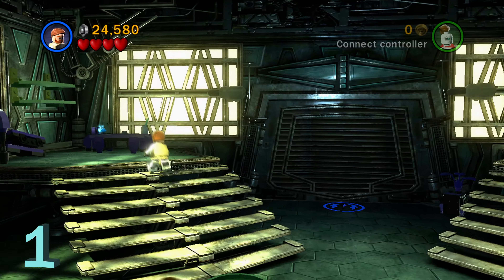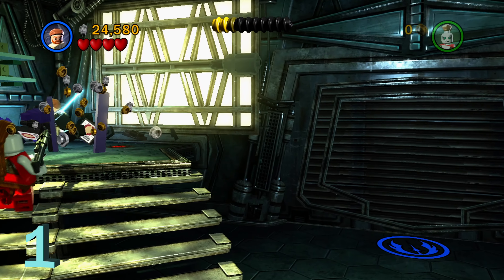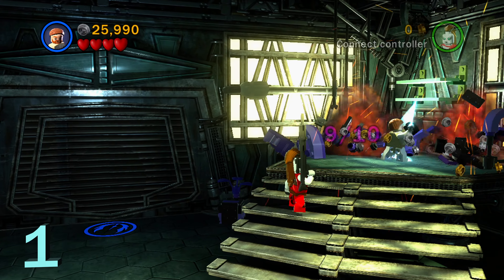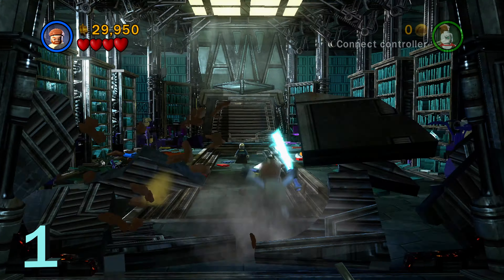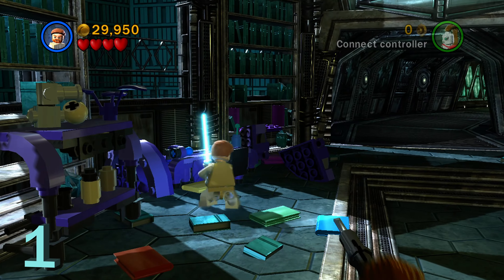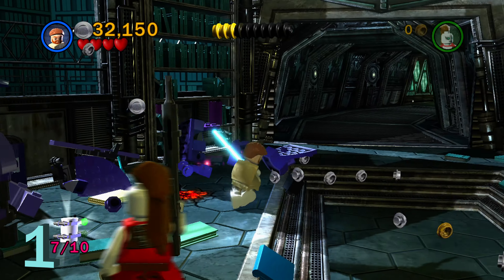Back to minikit number one — after you do the boss fight with Ventress, there are going to be a couple more of those purple desks in the back left and right corners of the room. This brings us up to 9 out of 10. We're then going to progress into the next room, and over here in the back left corner is going to be the final desk. That is 10 out of 10, giving us minikit number one.